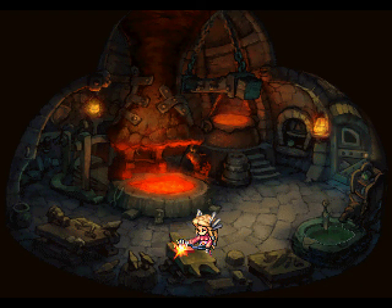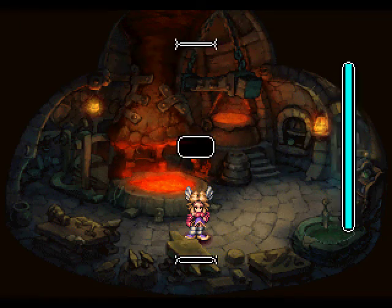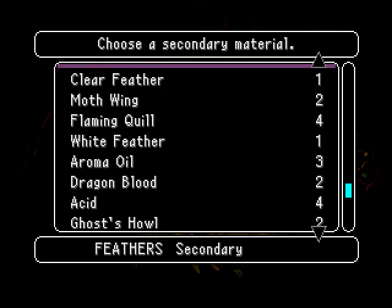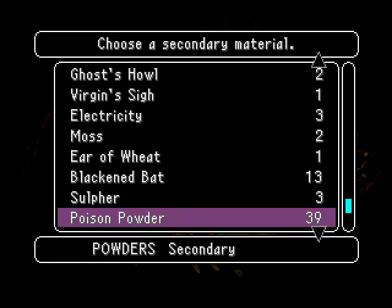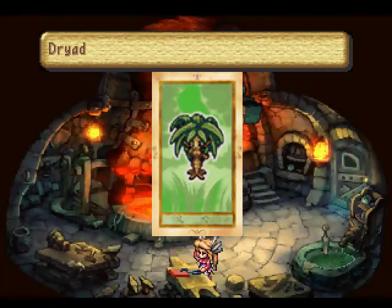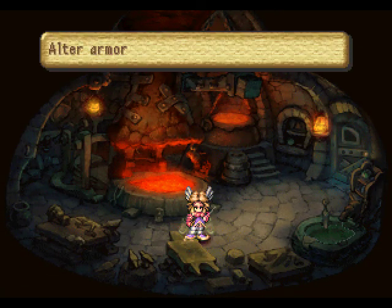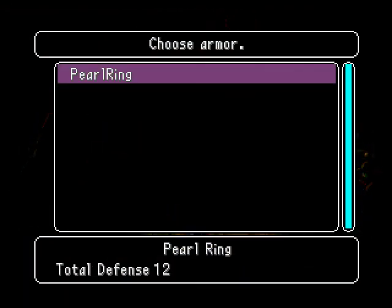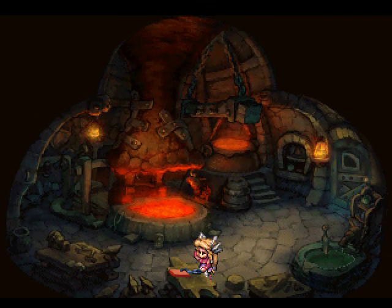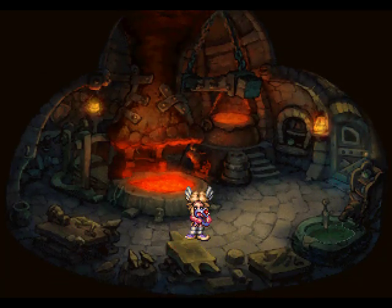So here we are. We have a pearl ring with a hidden ability added to it using a round seed, and the hidden ability doesn't actually add anything. We're going to add some sulfur. Sulfur doesn't actually add dryad — it adds another skill, but basically it pushes the dryad skill that we've added using our round seed up one slot. And now in the hidden bottom slot we have a skill called the sorcerer skill. Adding another bit of sulfur pushes the sorcerer skill back up, revealing another skill.